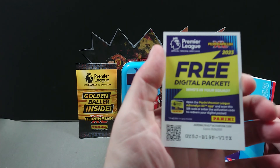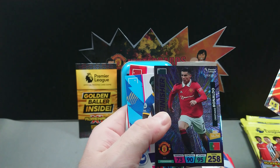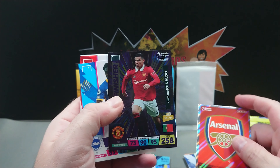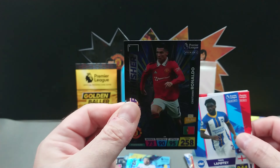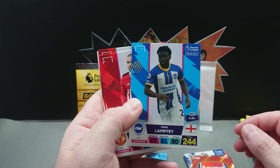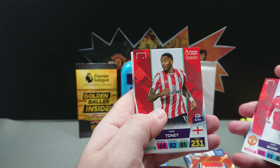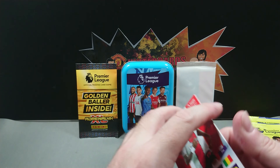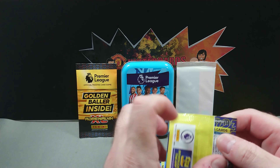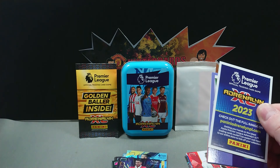We're starting this one off with the code, and we've got the Arsenal badge and a Top Finisher Cristiano Ronaldo — that's nice, a nice card. Hopefully we can get another one so we can put one in the collection and keep one in a sleeve and top loader for our Manchester United collection. We've got Tariq Lamptey, Luke Shaw, Ivan Toney, and the last one is Musa Gineppo. We're doing quite well for the Manchester United team in this collection.